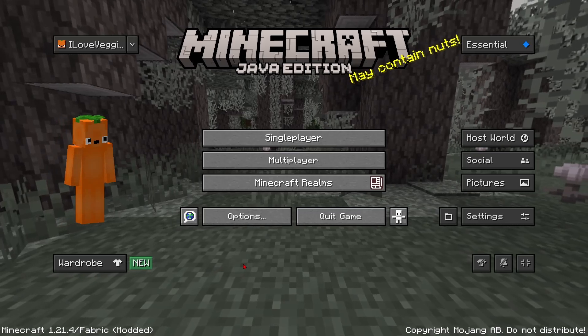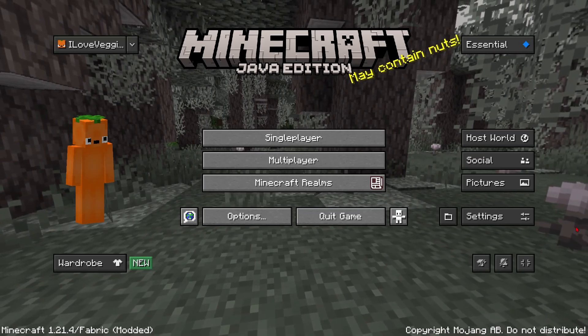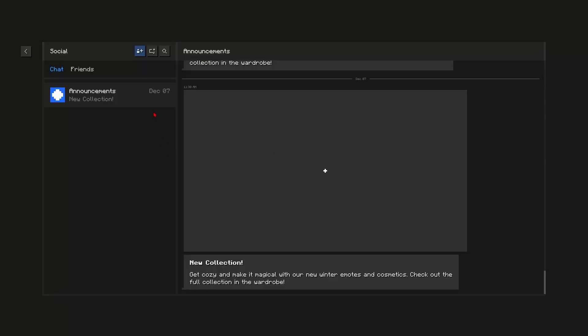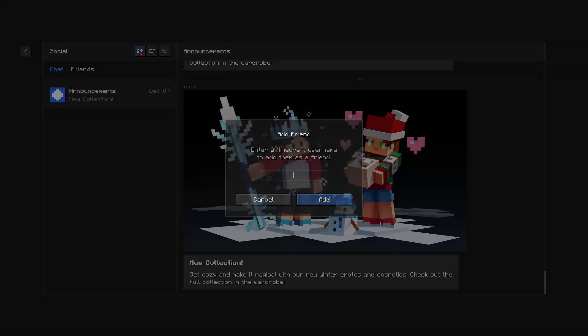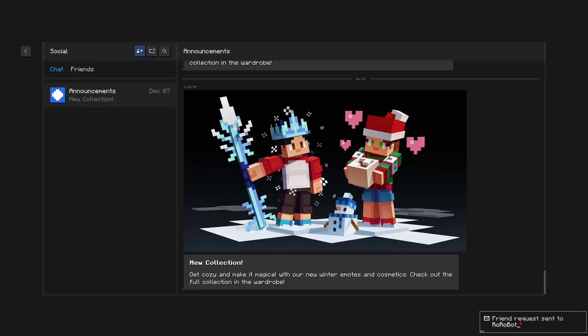Now that we've opened Minecraft with the Essential mod, you can see we have a ton of new features around here, one of them being this social feature. Here if you click on this little blue add friend button and type in your friend's username and click add, you can see I just sent a friend request to my friend. Keep in mind that your friend also has to have the Essential mod installed. And now you can see he shows up as my friend.